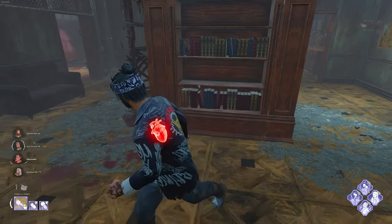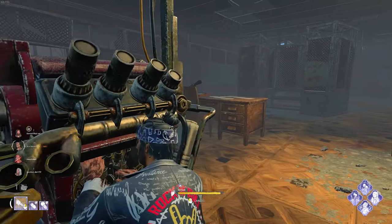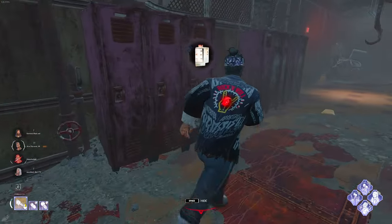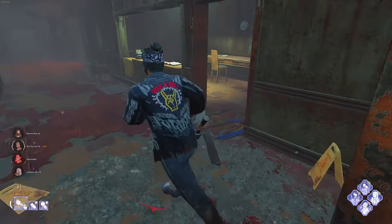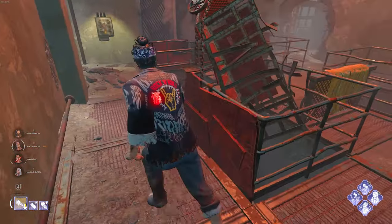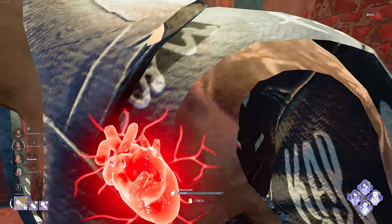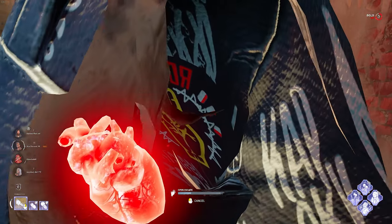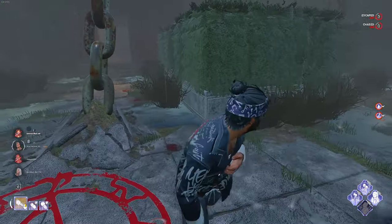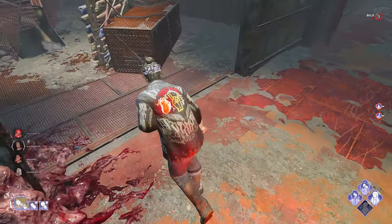Let's just pre-run this room — if she doesn't commit, we got that gen done. That gen is essentially done now — we're looking good. All done, all wrapped up. There's no head. We have the ability to cleanse that totem incredibly quickly. Let's hop on the gate, get it started, help out the teammate. He's throwing a god pallet next to us — he has to go down. She's not got no head. We know there's a gate being progressed ahead of us. This is exactly why we have Inner Strength.